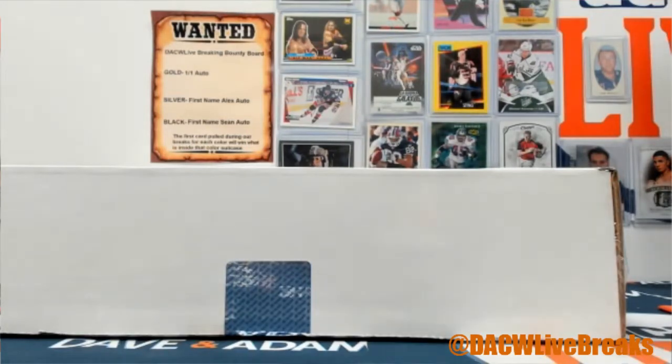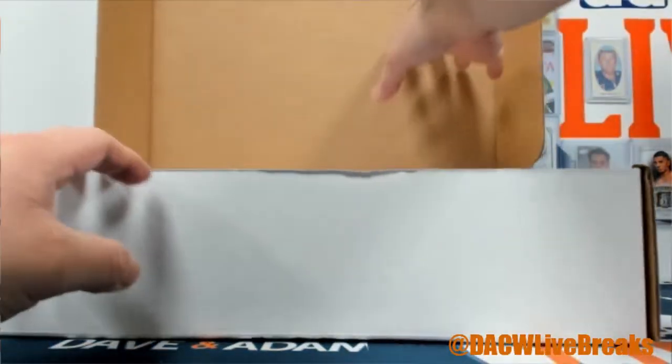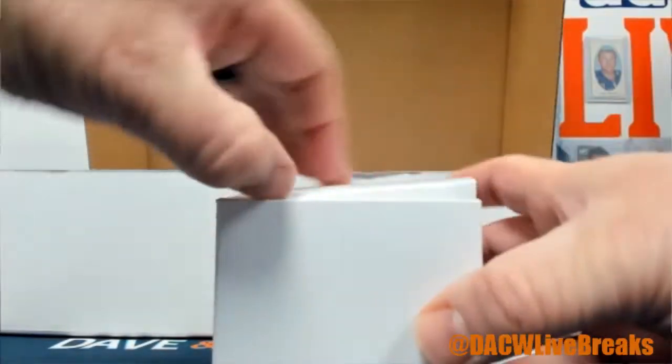Here we are — we have ourselves the Triple Play Hit Parade Break. It's a random hit break, so we got to open it up, see what's inside, and then do the random. I'm going to start with box 27 of 100, Series 9 Triple Play. Let's see what happens. We do have another one of these breaks up, so if you'd like to see, jump on in.